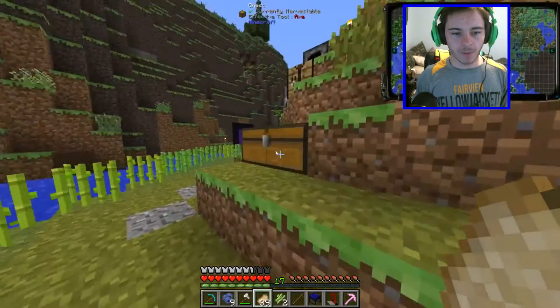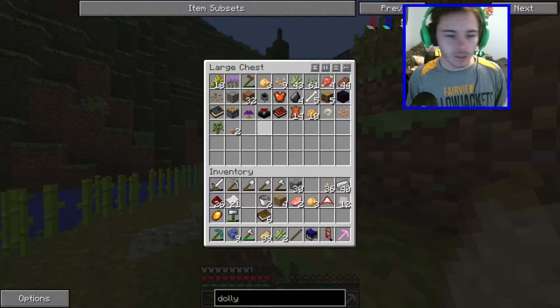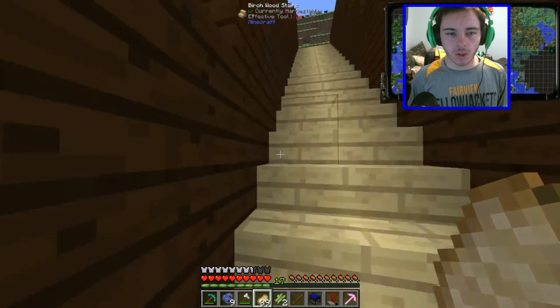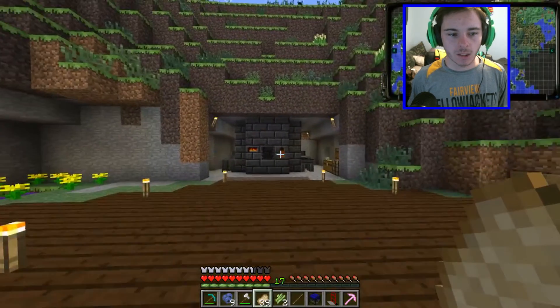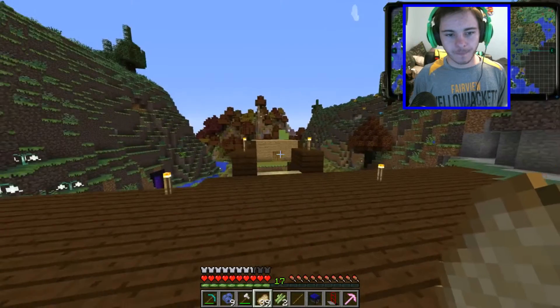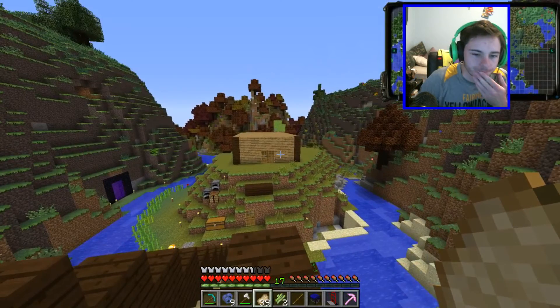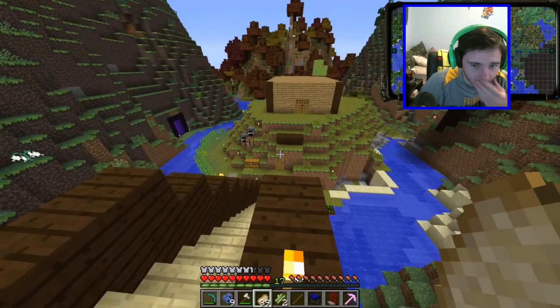I need to look up how many bookshelves I actually need in order to have a full level 30 enchantment on an item — I don't really know what it has to be at. So I need to build a library. I guess this building right here will be the library. We're gonna destroy that part.